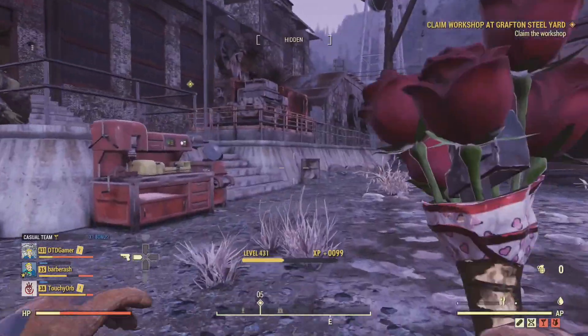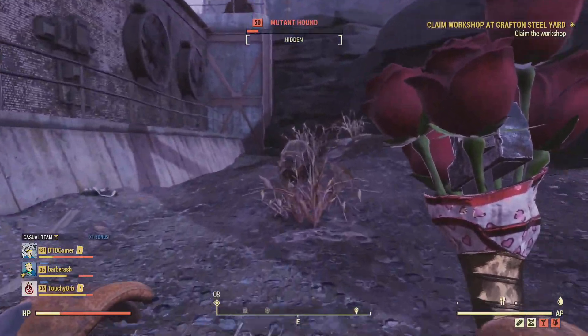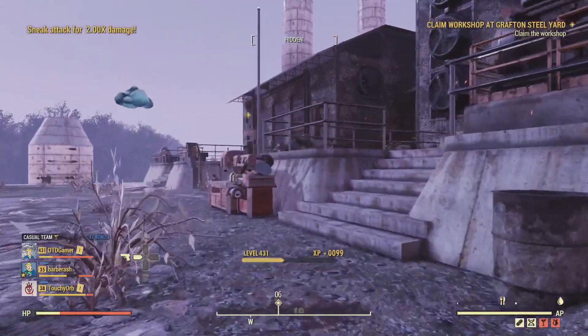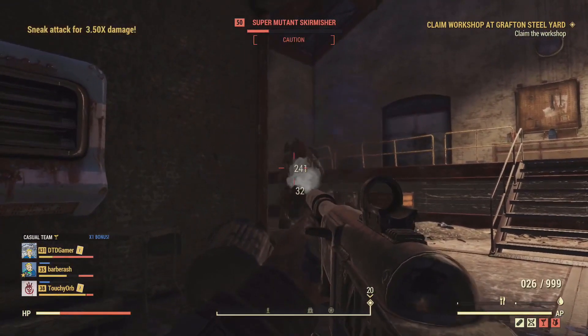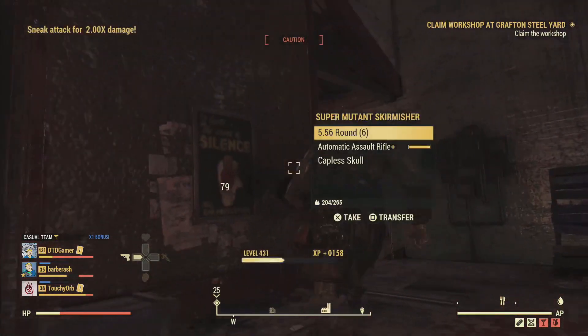There are loads of super mutants you can find at Grafton Steel and Grafton Dam, and if you are lucky you will also get the event manhunt just over the river at the dam. If you aren't a melee build like me, the easiest way to do it is use your main weapon to knock down their health and then finish them off with the heart wrencher. You can see this on screen now when I'm fighting the enemies.